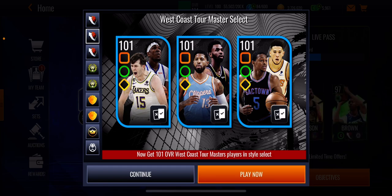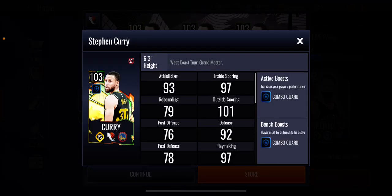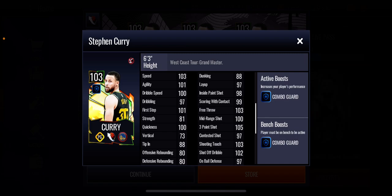Now we're gonna move on to the grandmaster — as you saw in the thumbnail, it's Stephen Curry. You cannot go wrong with a Stephen Curry card. He's got a combo guard plus six combo guard boost to team. If you need a better point guard this is the card you need — 103 overall. Look at those stats: 105 three-point shot, midring shot 100, speed looks very good at 103, dunking is 88 obviously because he's not a dunker, layup 90, contested shot 97 — should be a little higher — shooting touch 103. This card looks like an absolute bucket, it's gonna be a beast. Every curry card is absolutely good and I'm definitely gonna gamble on him again. I love Curry cards — there's Stephen Curry, west coast tour grandmaster.